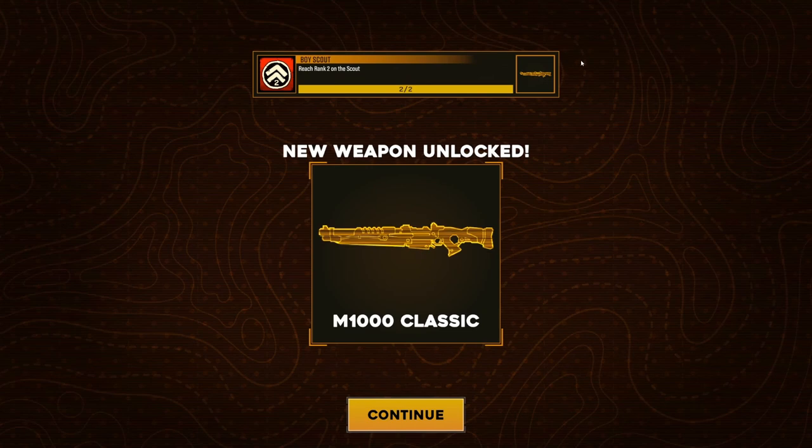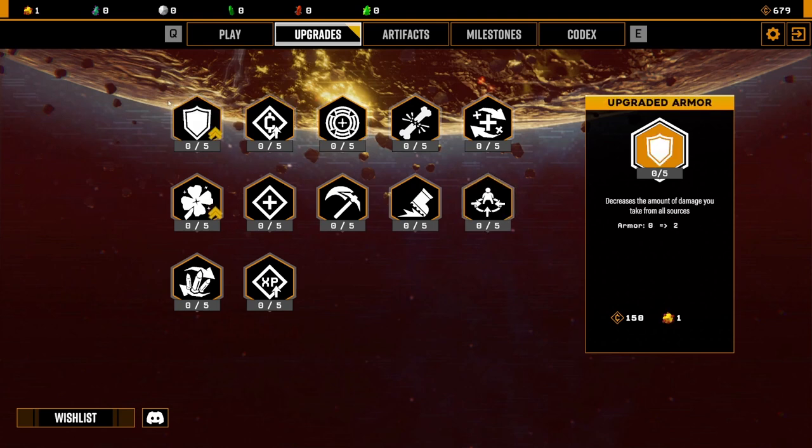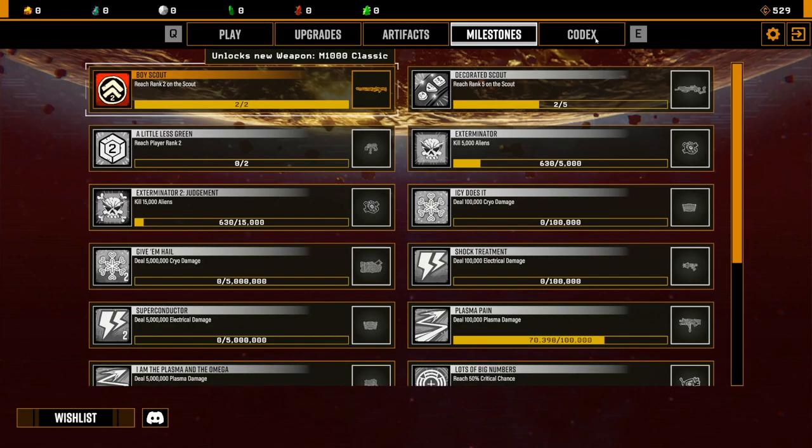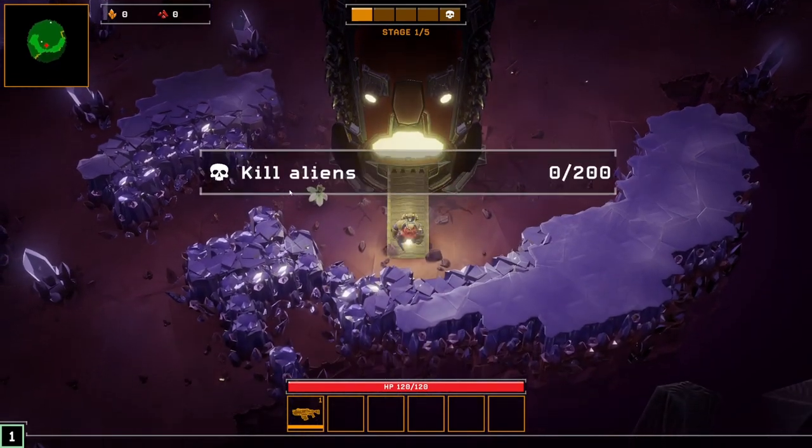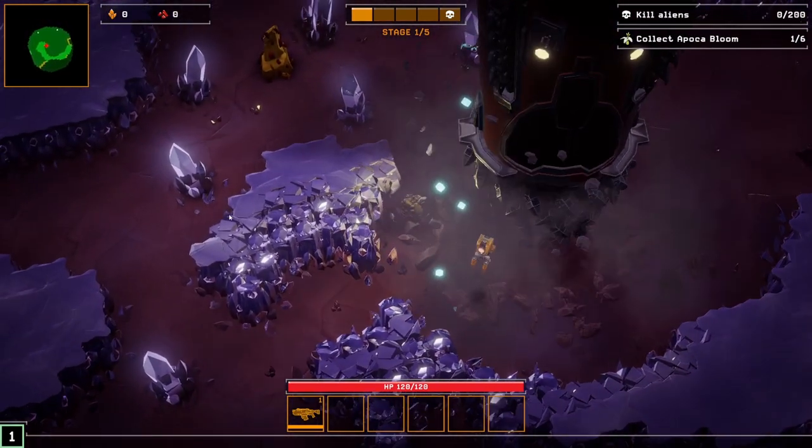Kill the elite Messera. I'm dead. Time to go click the upgrade button a couple of times so I'll feel stronger. My cynicism is growing. Reach rank 2 on Scout — we've got a new weapon. I don't mind new weapons. Back into the fray. We didn't get any artifacts, we did get a milestone. At this point you're going to know if the game is for you or not.